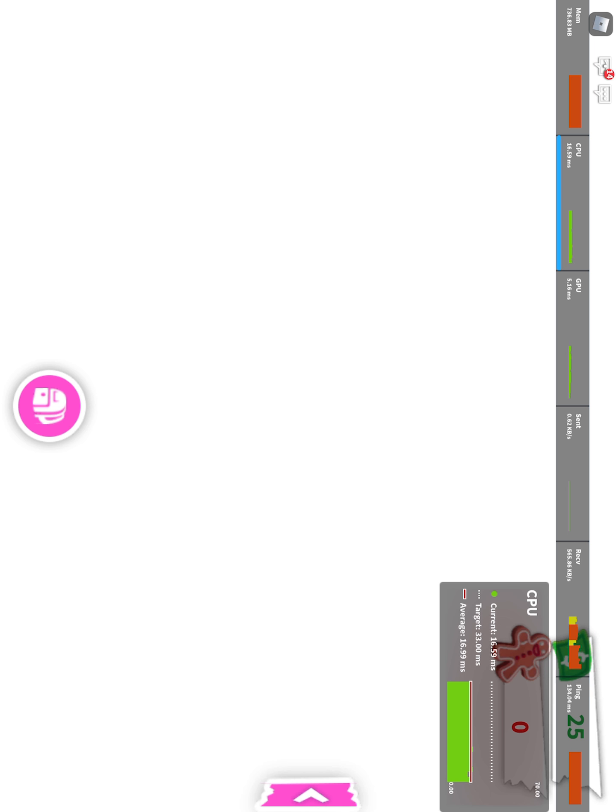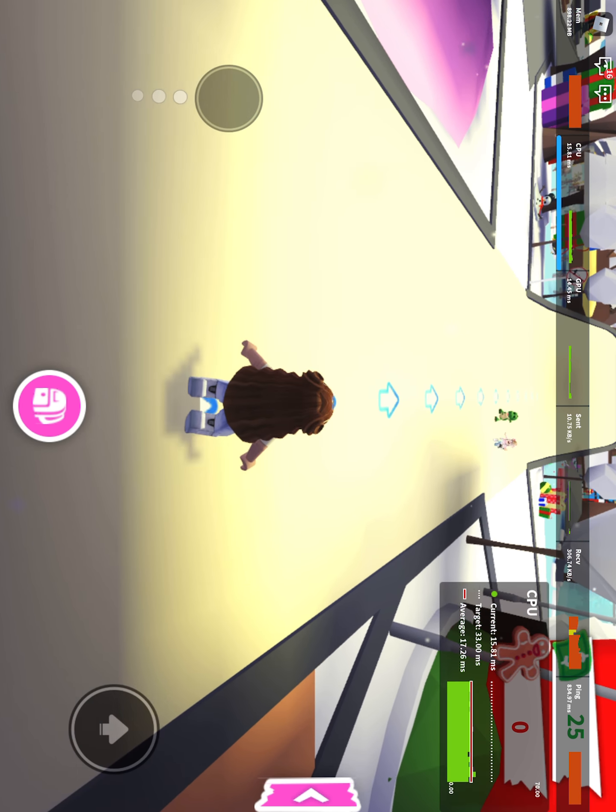We are just going through the tunnel right now and seeing some things. One way you can get gingerbread is by ice skating on the beautiful ice. We are not going to ice skate right now, but we are going to do that later. Right now we are going to the nursery and let's get our starter egg to get a cute cat or dog.